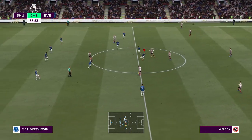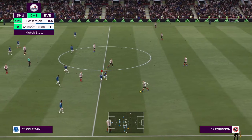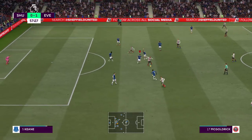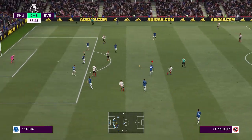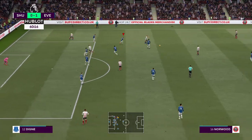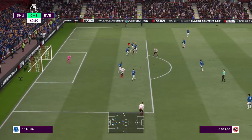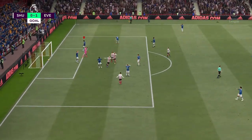Berge... it's with John Fleck. The hosts have really controlled possession but after that it's been disappointing. I'd like to see them use those wide areas around the defence — get round them as opposed to trying to go through the middle. Will they be able to play it in behind the defence? This looks promising... Norwood... Berge... Oliver Norwood... Berge. David McGoldrick — oh, big opportunity! Big chance it is, and a goal to level this contest — all even!